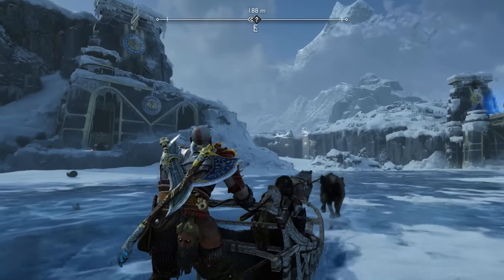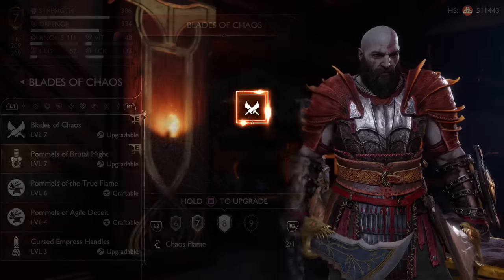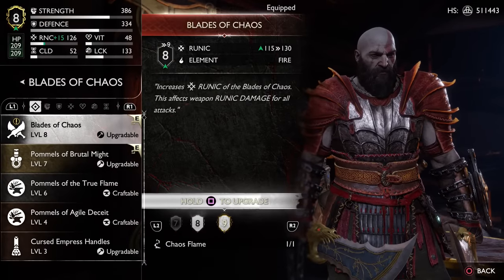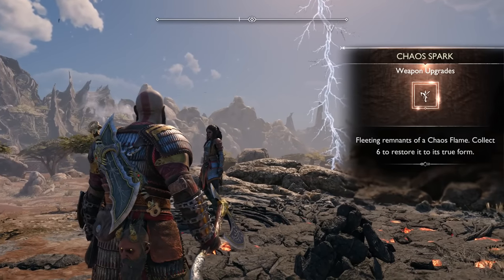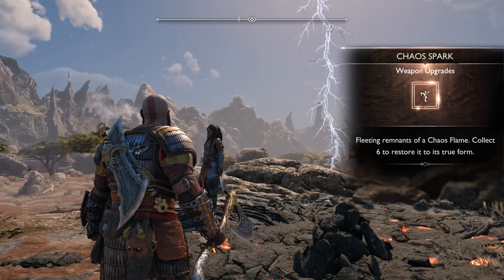We already went over every other weapon in God of War Ragnarok besides the Blades of Chaos, so why not finish up with all of the Chaos Flame locations necessary to upgrade your Blades of Chaos to level 9. Just like the Axe and Spear, you'll need to find the locations of flames used to upgrade them, and only need to find the hidden locations of three Chaos Flames, as the rest will be unlocked throughout the story.